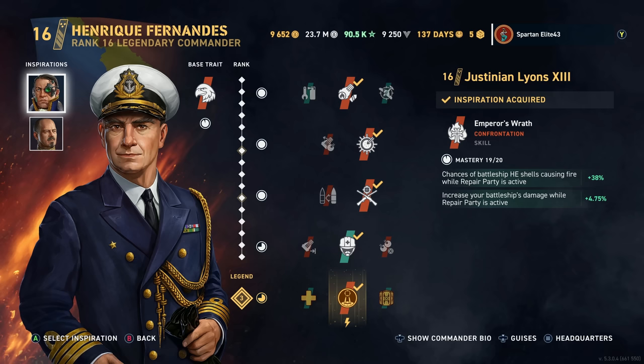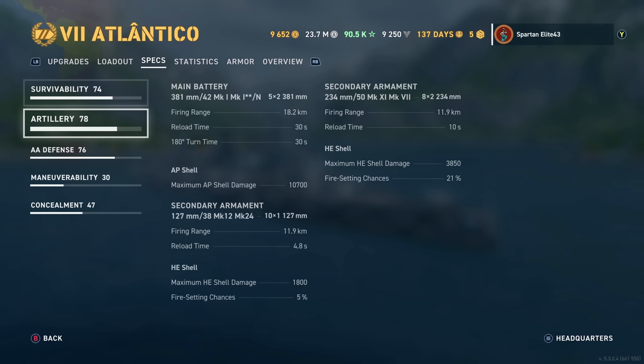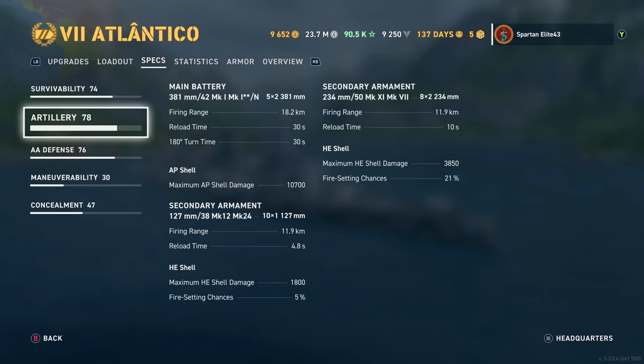That is the only thing that's going to change from the build you saw yesterday to the build you're seeing today. The big change is if you look at your stats and the artillery, we now have a maximum range on our secondaries of just 11.9 kilometers, and they're not going to be as accurate. Still 21% chance to set fire. The guns go from a 21% chance to a 59% chance to set fire, and the smaller secondaries go from 5% to a 43% chance. So huge difference — but you lose about half a kilometer of range and some dispersion, which I think is the bigger issue.